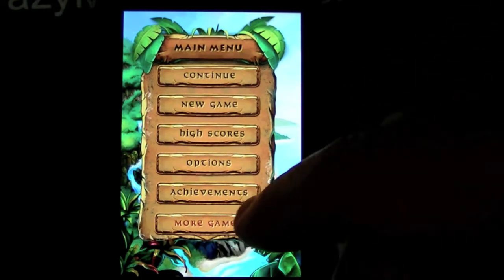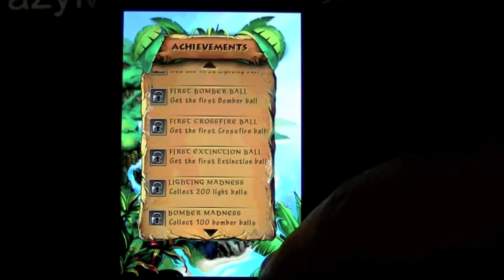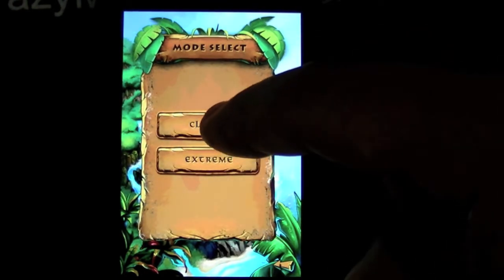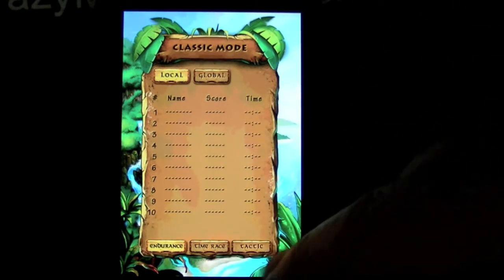You can look at more games and the achievements — there are achievements you can go through, and I've already done a couple. Options are pretty basic. You can also look at the high scores, which are both global and local for different game modes.